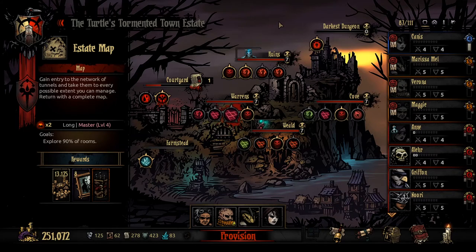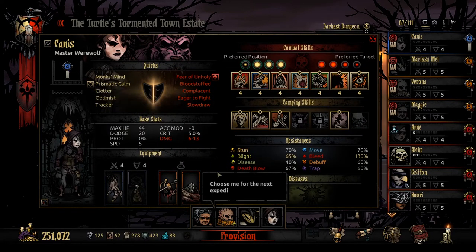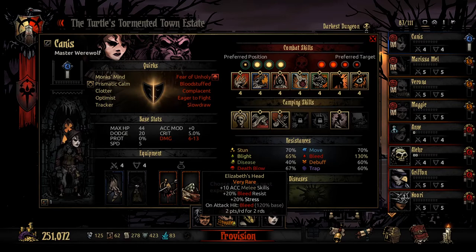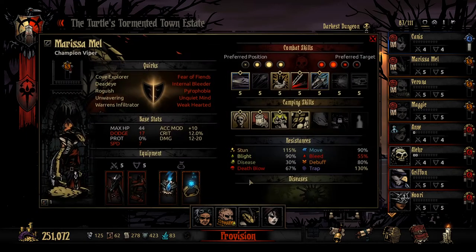Hello everybody and welcome back to Darkest Dungeon. We are here once again with the cursed estate, ready with a team set to go. We have Canis at level 4 werewolf, very near to level 5. She's going to be coming out with the main bleed skills going on, which should be pretty good. We're going to the warrens - blight isn't super useful but we're bringing these guys anyway.